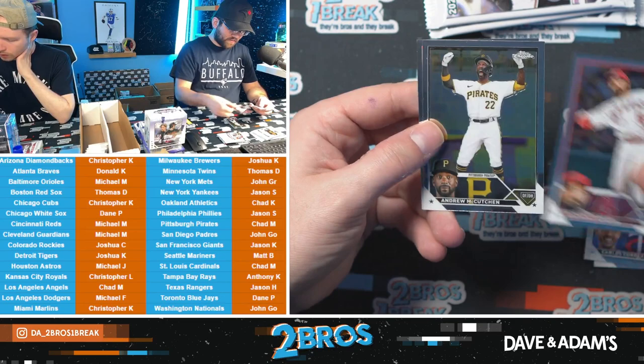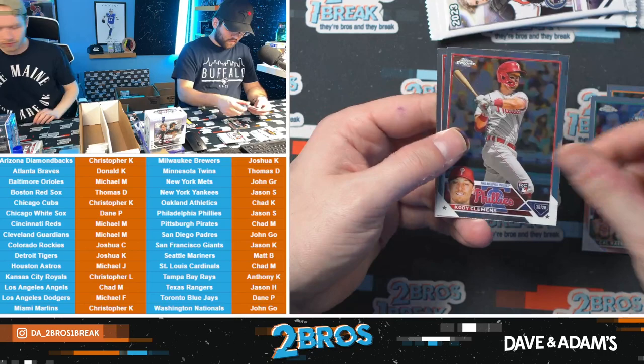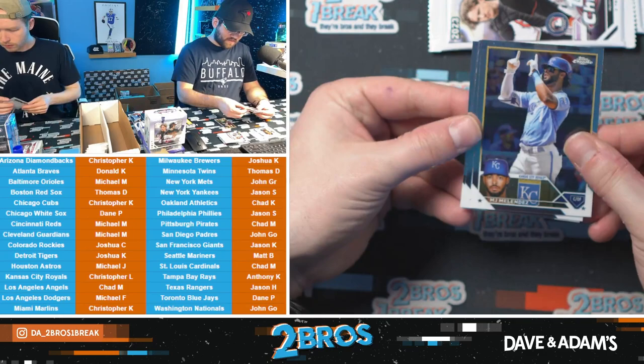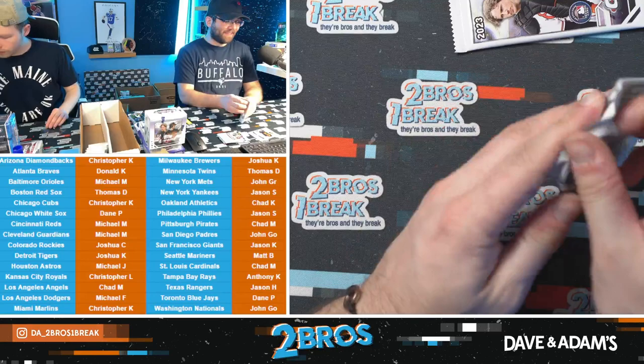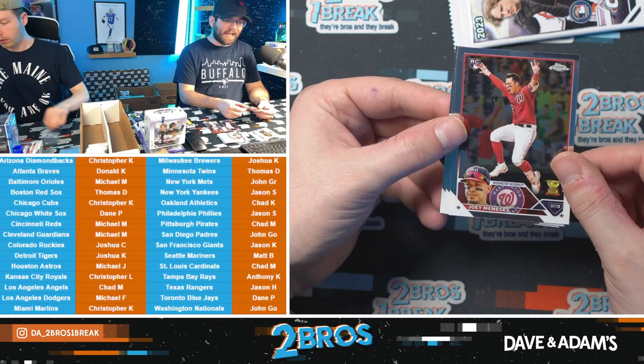Where are you finding the home runs? I'm actually looking for those myself. Cody Clemens and Matthew Liberator. I want to find the longest odds for 30 home runs in a season. Steven Kwan — don't do that. Cole Keith is at plus 870. We got a James Outman — Michael F would be James Outman. Nationals: Joy Manasis for John Go, and a Bo Nailer for Michael M. Not bad rookies.